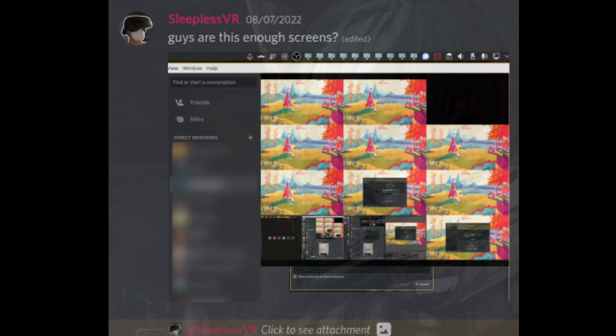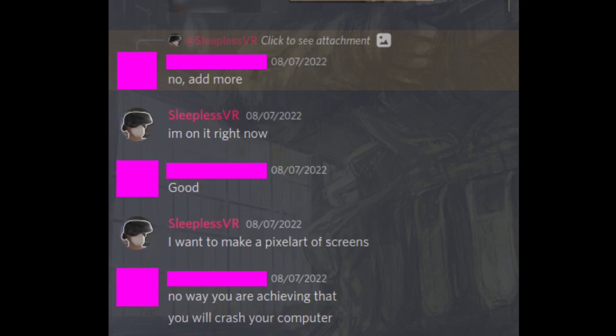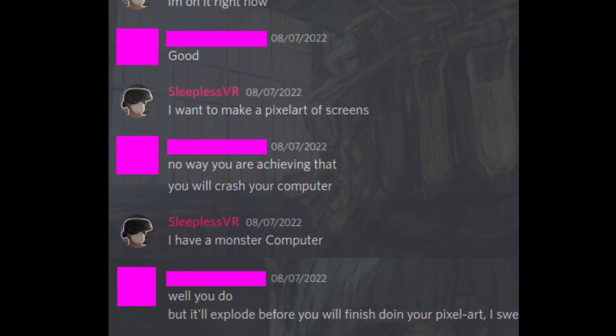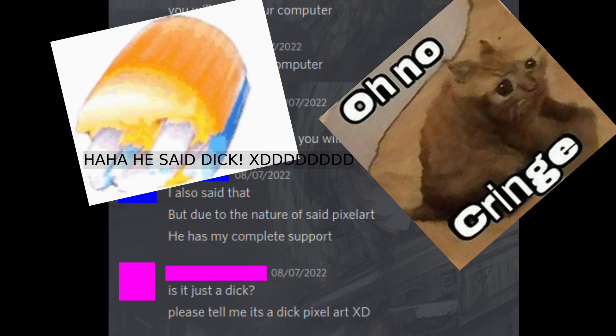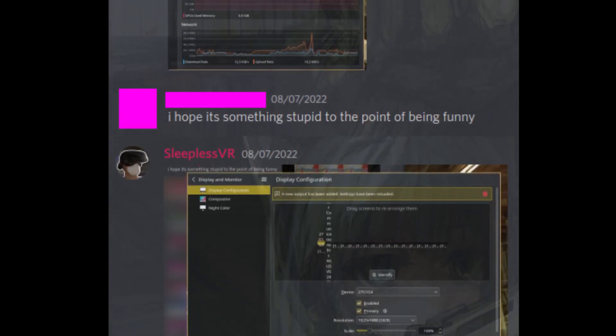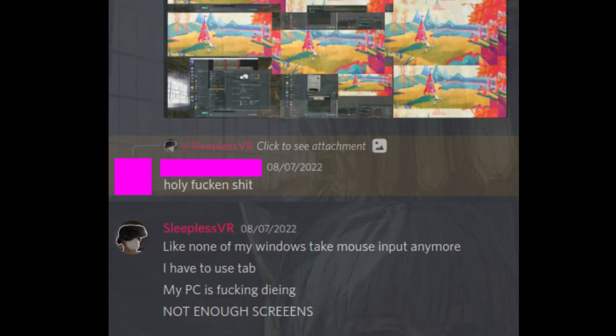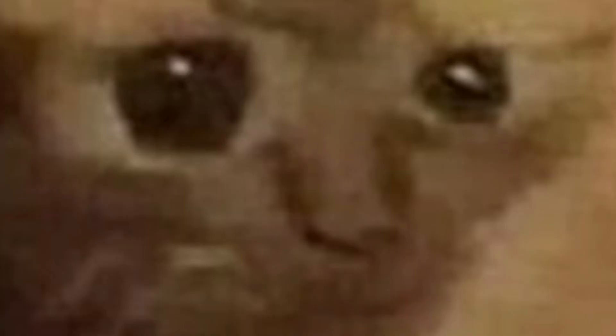Bonus blooper: Are these enough screens? No — add more! Someone wants to make pixel art out of the fake screens. No way you're achieving that — you'll crash your computer. I have a monster computer! It will explode before you finish the pixel art, I swear. Due to the nature of said pixel art, he has my complete support. Is it a... just tell me it's a pixel art of something inappropriate. You'll see when it's achieved. The moment you change a single setting — holy — none of my windows take mouse input anymore, I have to use Tab. My PC is dying! Not enough screens! Told ya. Best rice ever. Oh no!